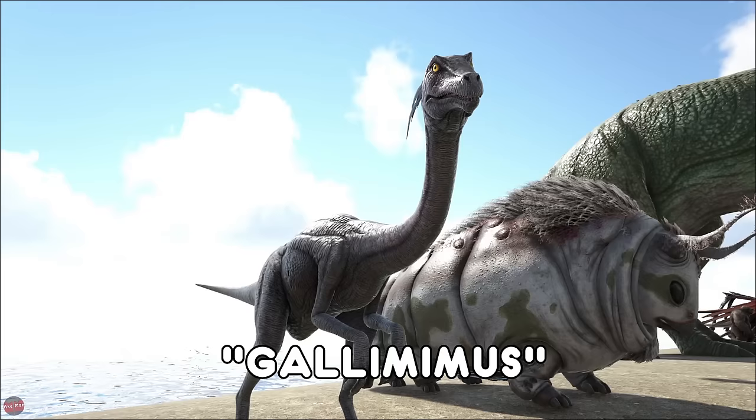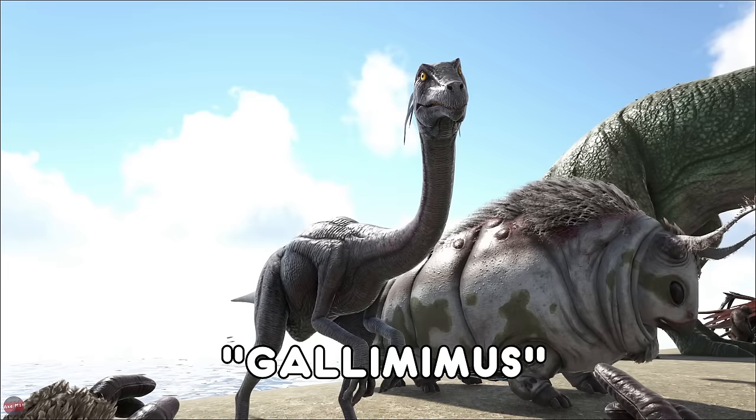The Gallimimus is found normally around the Redwoods. It's a horrible looking creature — they really need to do a rework on that. This has a two-person saddle — someone can ride it, someone can sit off the back. It's mainly used for its speed. Other than that, not that useful.